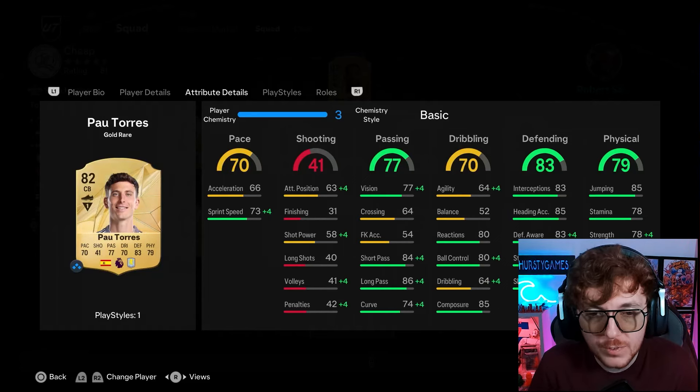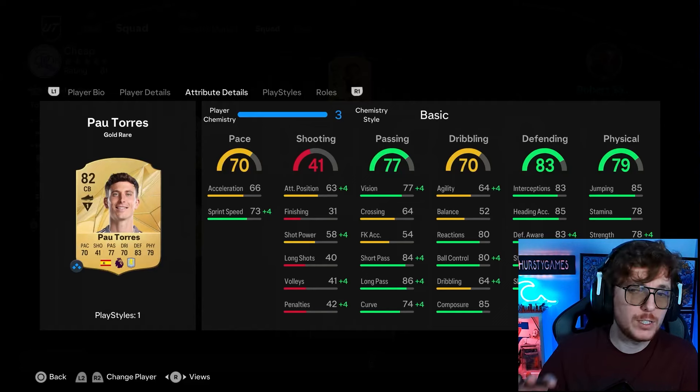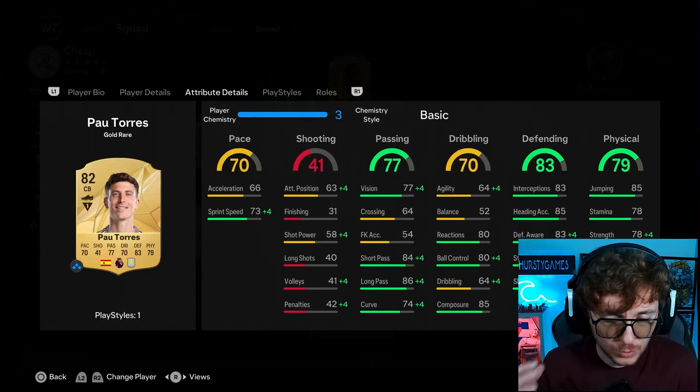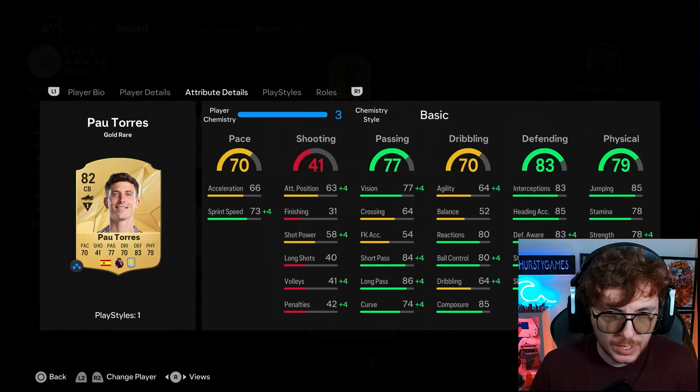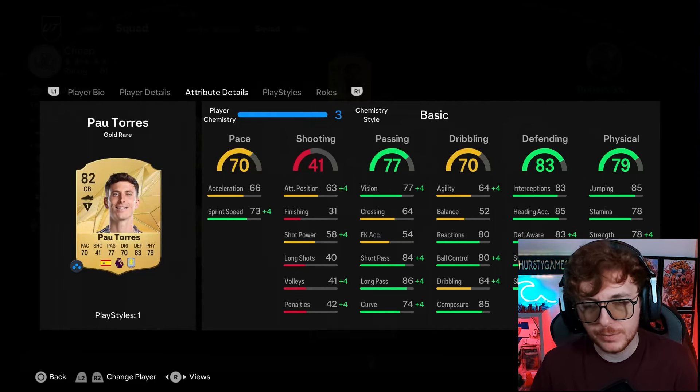Into the centre backs, we've got Pal Torres up first. Really nice, solid starter card. He looks really decent - the agility and balance isn't a huge problem in the couple of times I've used him. Does the job with decent pace and good defending.